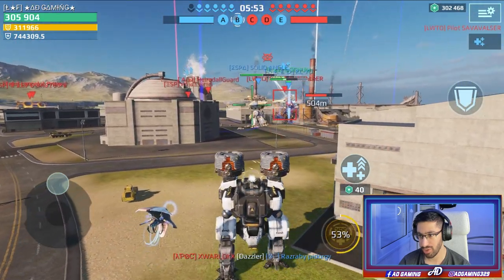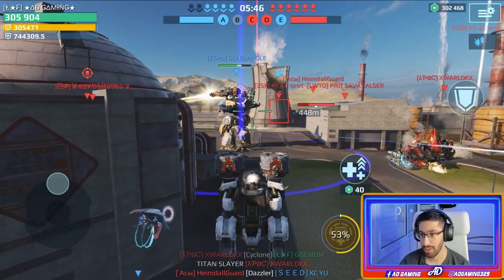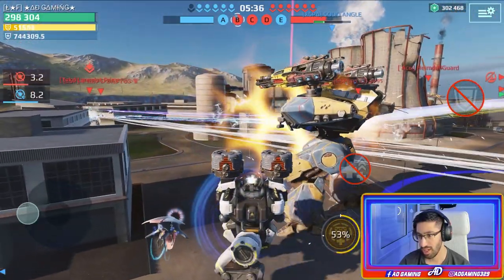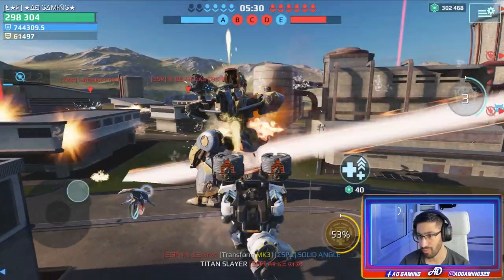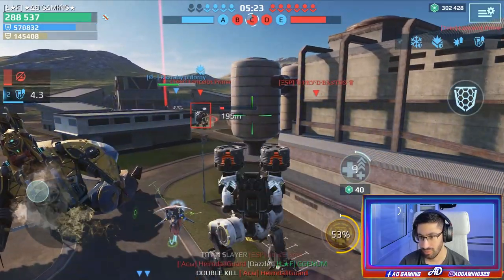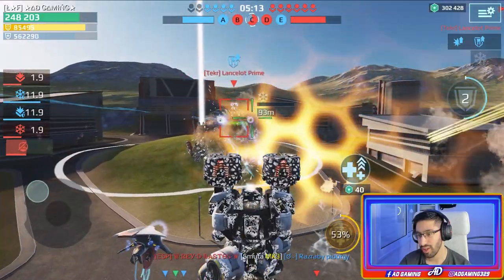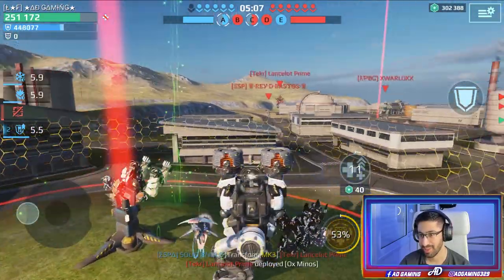On our team we have so many titans, maybe this time we'll do something. There is a Sharanga, let's try to help him - just need to stand next to him with my Ages Shield. There's a Boom on the enemy team all the time. The Fafnir has so low health but I can do nothing against him because I have no weapons. At least I can take the beacon.